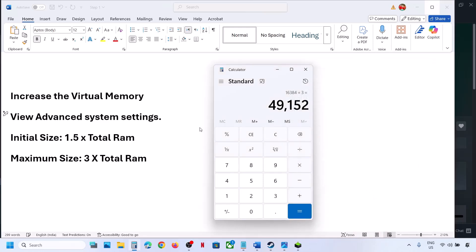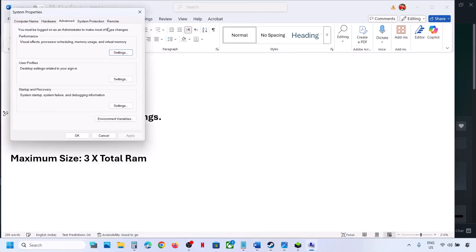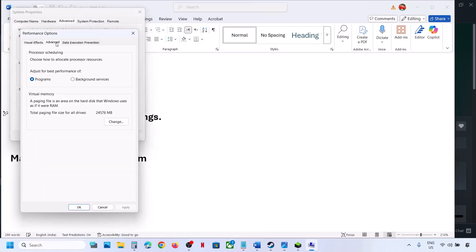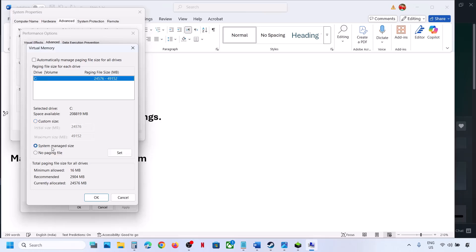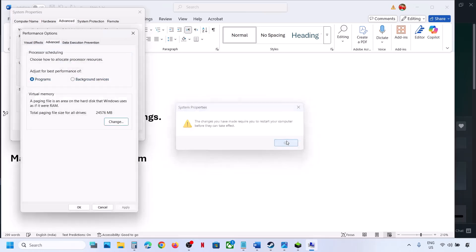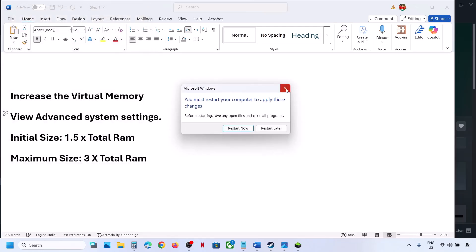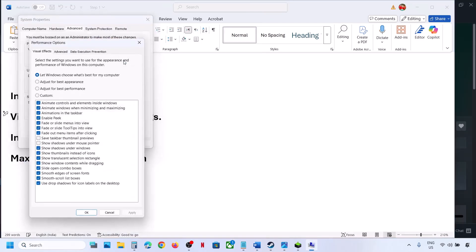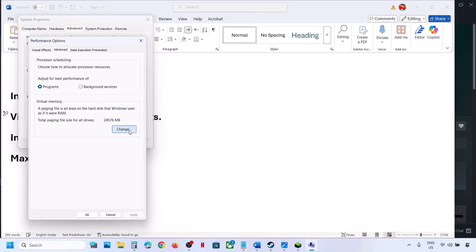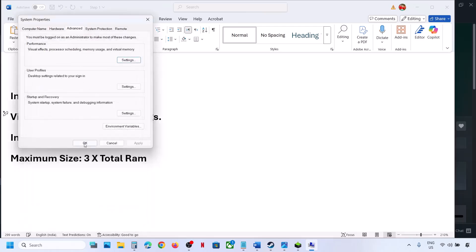Relaunch the game and check. If that does not work, go back to View Advanced System Settings, go to Settings, Advanced tab, click Change, and this time select 'System Managed Size', click Set, click OK, hit Apply, click OK, and restart your computer. To revert to default, go back to the same settings and re-check the automatic management box, then hit Apply and OK.